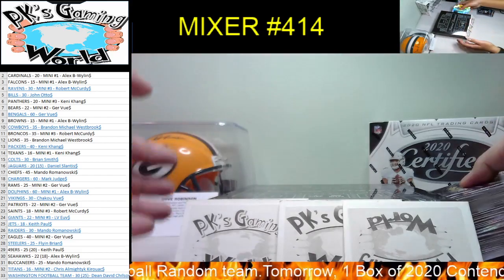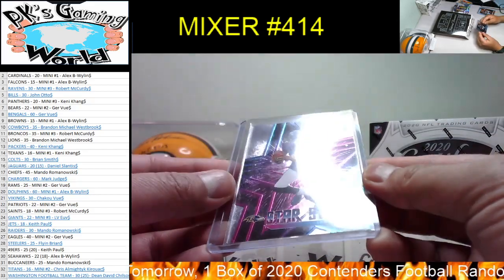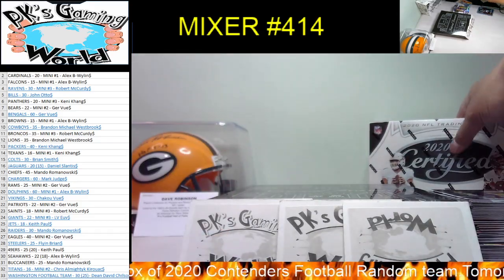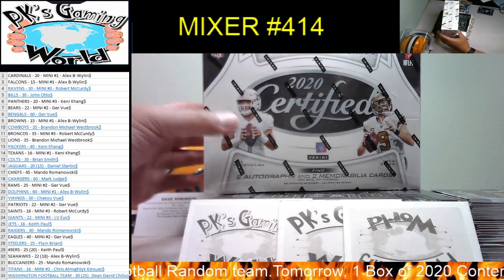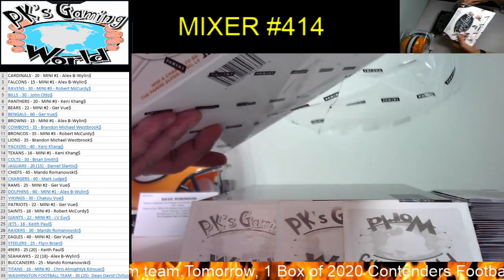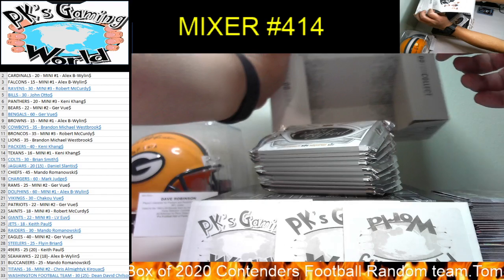All right guys, so this box we only got two hits. We had an on-card pen pal auto and we got a Marshall Faulk one color patch. I thought this one would be autographed but when I saw 349, that was too high to be autograph. All right guys, let's go to 2020 Certified — that's where we get an extra hit. 10 packs per box, 5 cards per pack. Let's hit something fire — 2020 Certified.